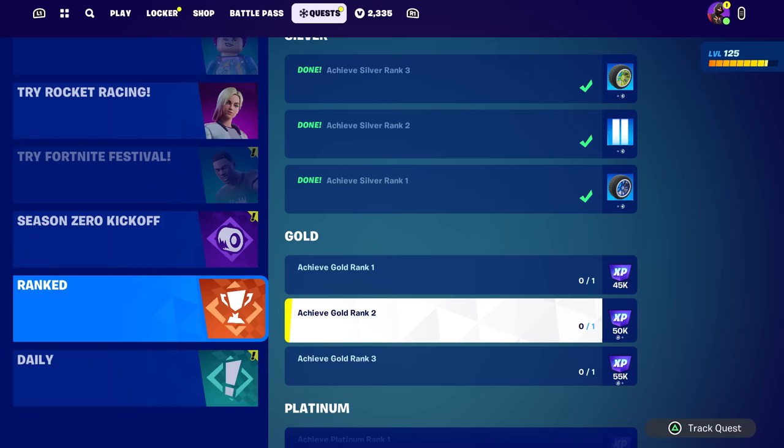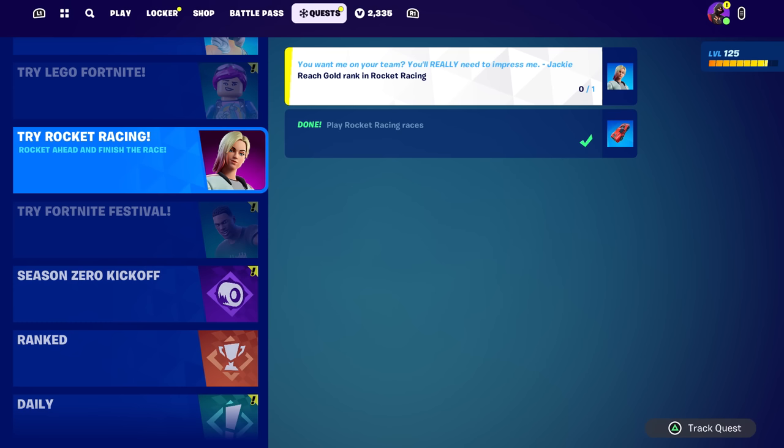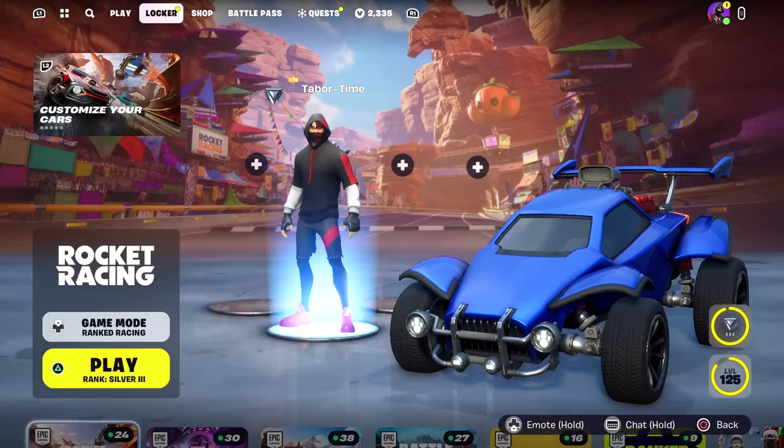Down here under actual rank, it doesn't show you that for Gold rank 1 — all you get is XP. For rank 2 you get XP and some tires, rank 3 XP and some tires. It only shows the skin reward up top and all it says is 'Gold rank,' so most people, myself included, would assume that just means Gold rank 1. As soon as you get into Gold you're good to go — but that is not the case.